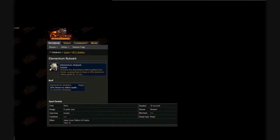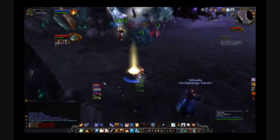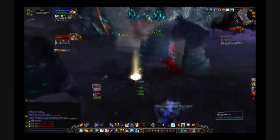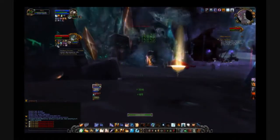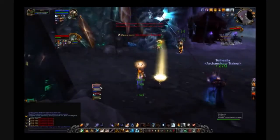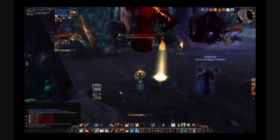Third is the Elementium Bulwark. This ability acts as a shield on Orzak and is a random instant cast. It has a 10 second duration and while active has a 20% chance to reflect any spells. It may be wise to stop magical abilities if the spell reflect occurs. And finally, just for kicks, Orzak enrages at 30% health, increasing his damage by 50%. Good luck and have fun!